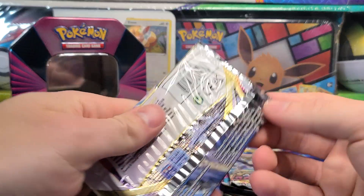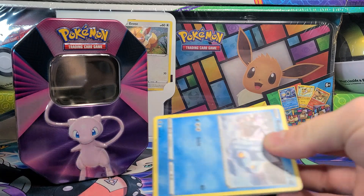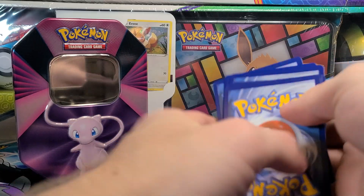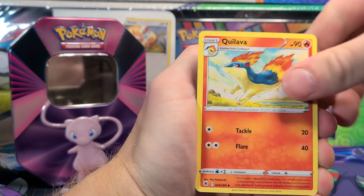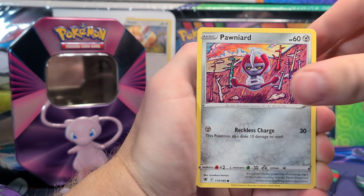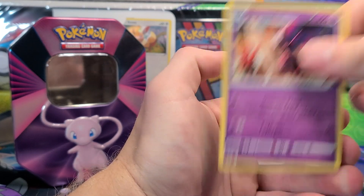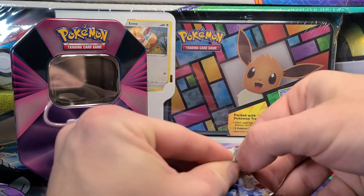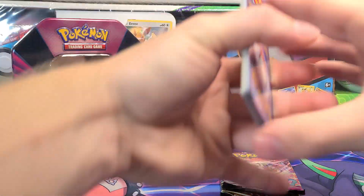Exact same as yesterday. We ended up actually getting a decent pull — let's see if we can top that. There is the Code Card. And four from the back. We've got Hippopotas, Cyndaquil, Pawn Yard, Growlithe, Reverse of a Bronzong, and Miss Magius Non-Holo Rare. I think that Bronzong Reverse is one of those few cards that I've pulled like six or seven times. Not sure why I just keep on getting the same reverses some days.